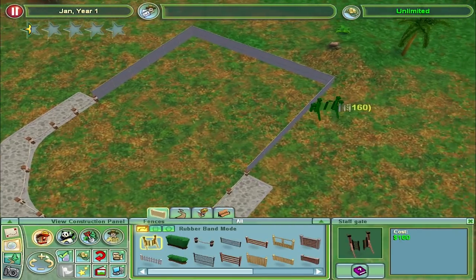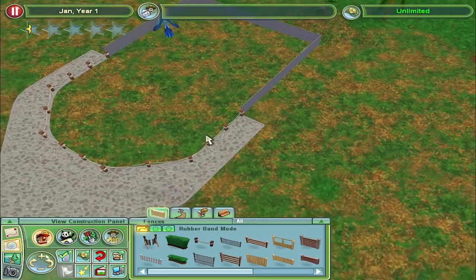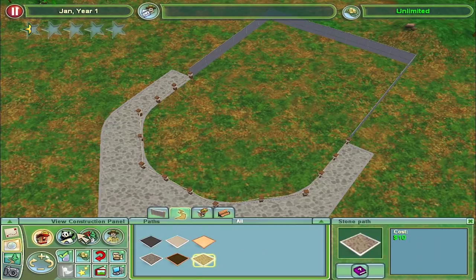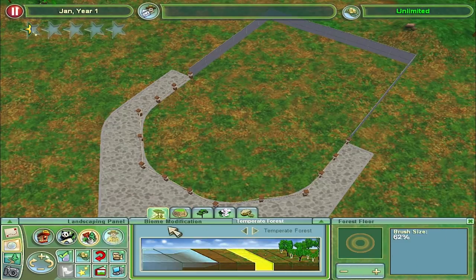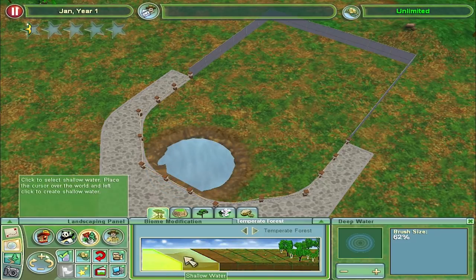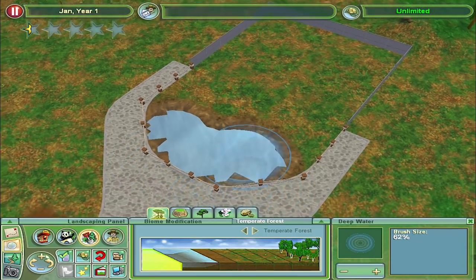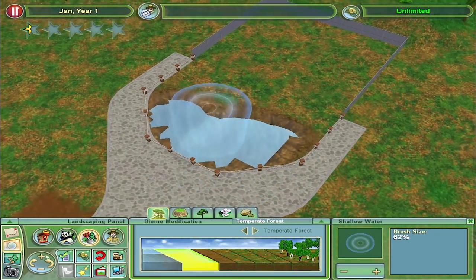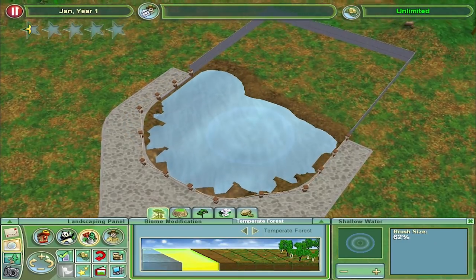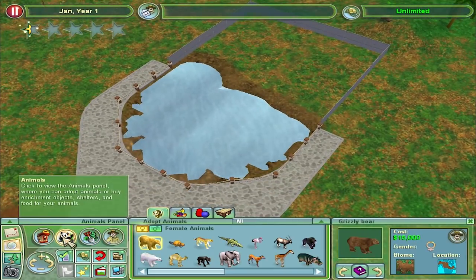We can place a gate over here — exhibit gate. I'm pretty sure that's made an exhibit. So let's come into paint and add some water. Deep water, and deep and shallow water. That's got to be deep water, and here we want a lot of shallow water.